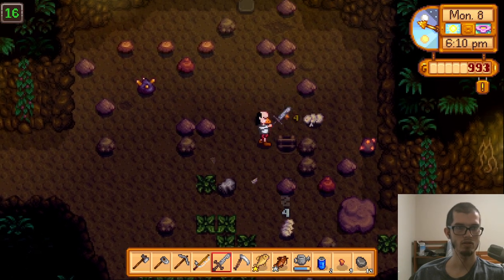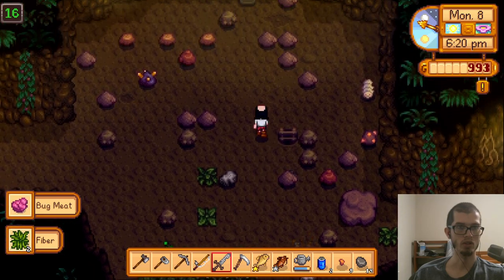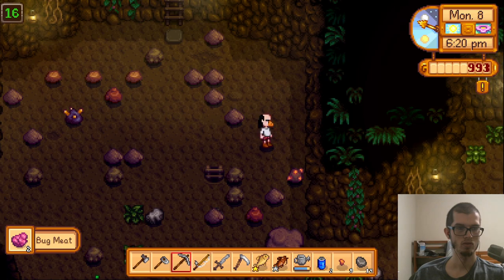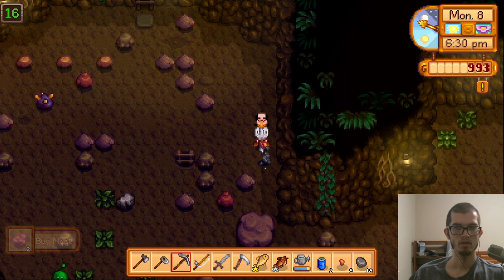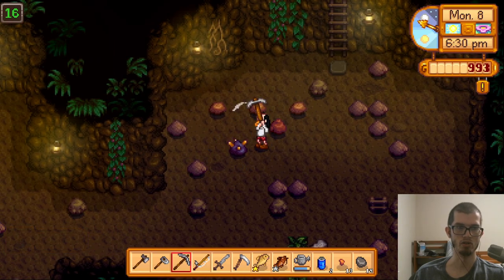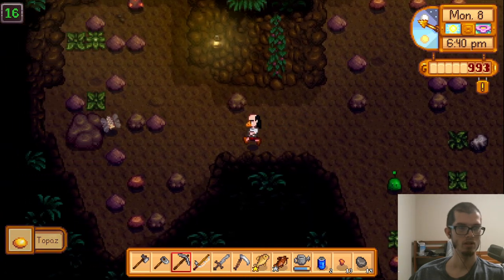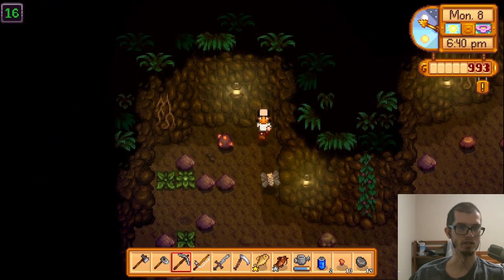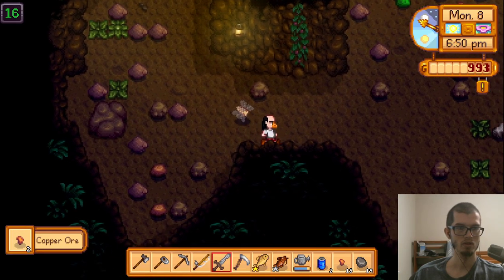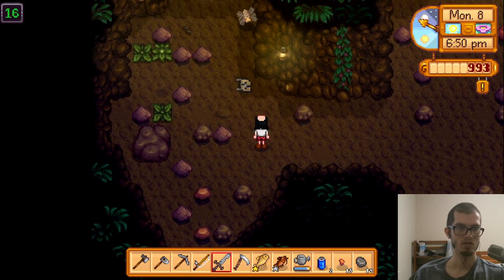I hate you! Those are the ones that wrap themselves up in an invincible cocoon and then hatch out as the demon spawn — these things right here being the demon spawn. Honestly I'm not even gonna... fight you. Actually I will fight you, I hate you. You have to die.